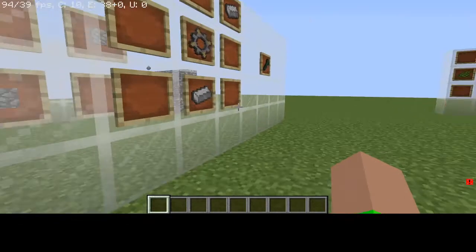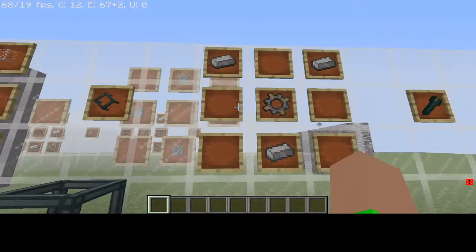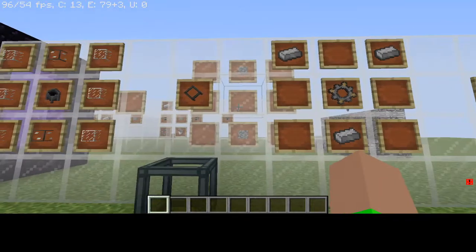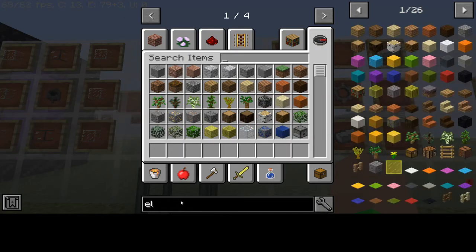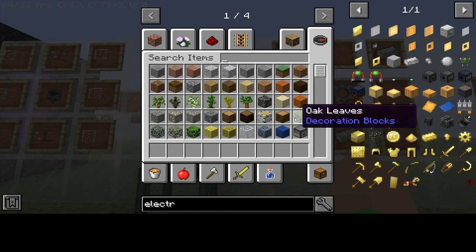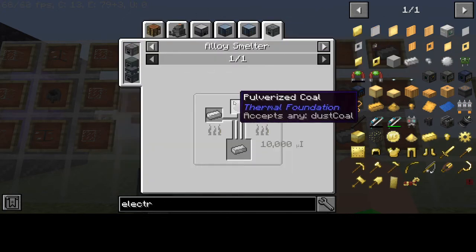Now that we've made all of this, we need to make the electrical steel ingot. We know how to make the stone gear, but we don't know how to make the electrical steel ingot yet.